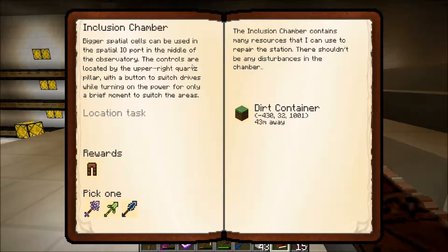The inclusion chamber contains many resources that I can use to repair the station. There shouldn't be any disturbances in the chamber. Dirt container: negative 430, 32, 1003.